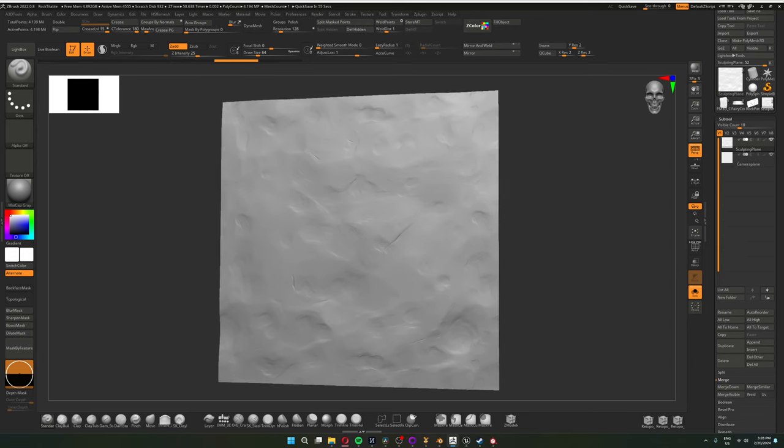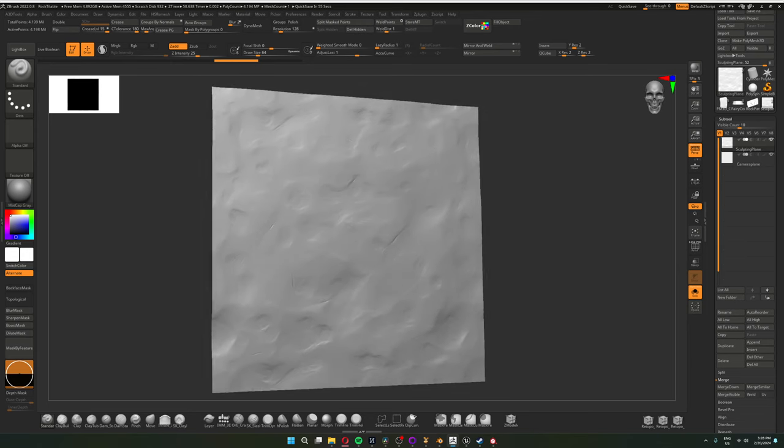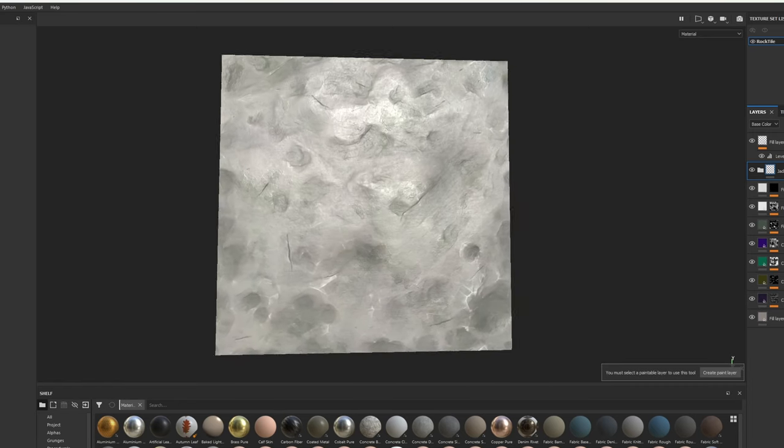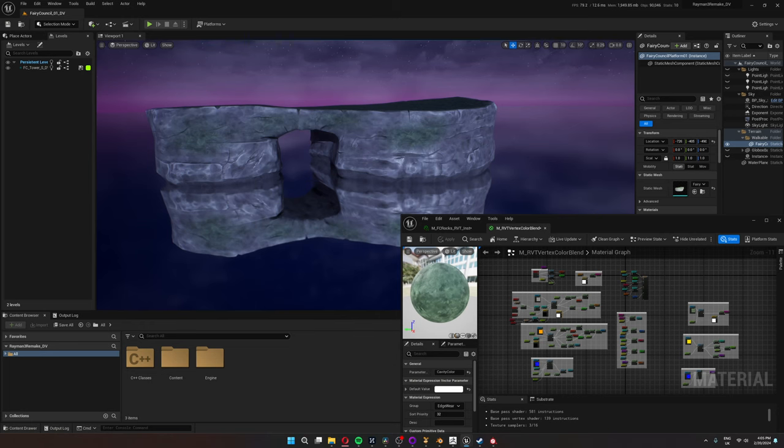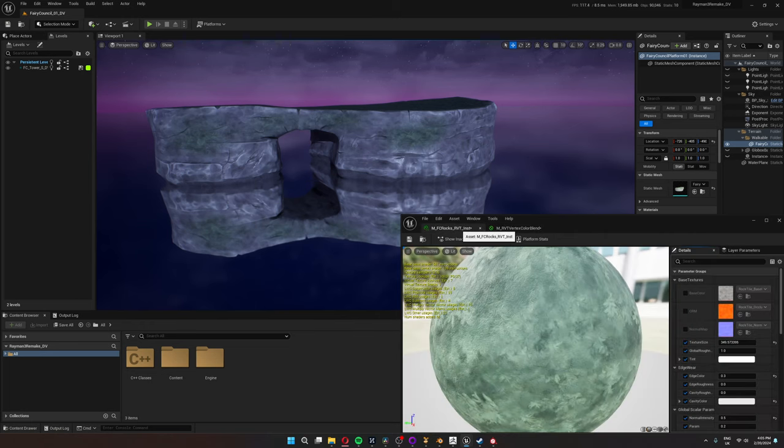For the rocky texture, I first sculpted the normal map in ZBrush and then painted the rest in Substance Painter. I did the same for the mossy texture. After connecting everything in the material editor, I think the vertex painting for edge highlights and cavities does a lot of the heavy lifting — when I turn them off, the rock looks much more flat and generic. I also added controls in my material instance like texture size and global roughness.